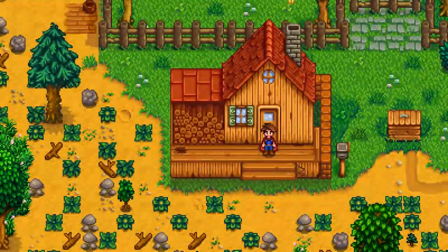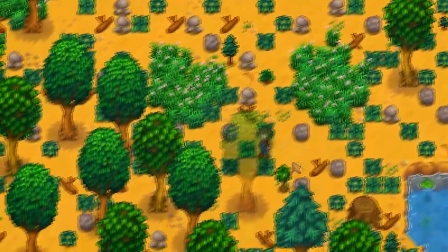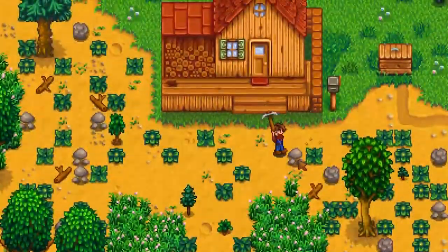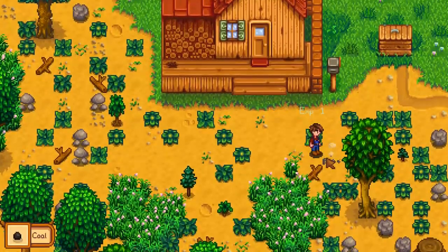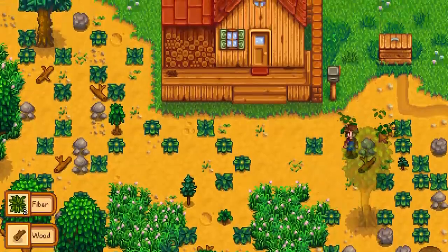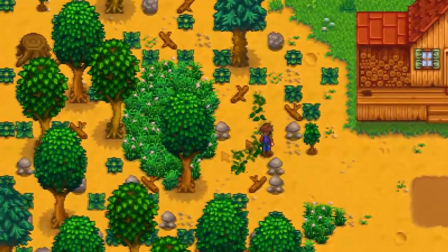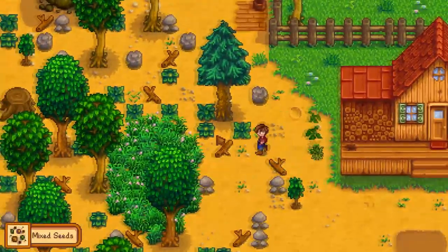When you first start your game, you'll be greeted by a massively overgrown farm with trees, weeds, rocks, and grass everywhere. For now, don't worry about it too much. You only really need to focus on clearing out a little area by your house. You can clear out the rest of your farm when you need the space or when the debris is getting too close to your crops. One viable starting strategy is to go around your farm cutting up all the weeds with your scythe.